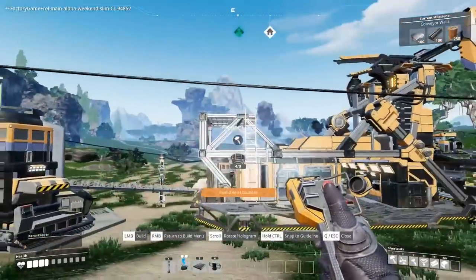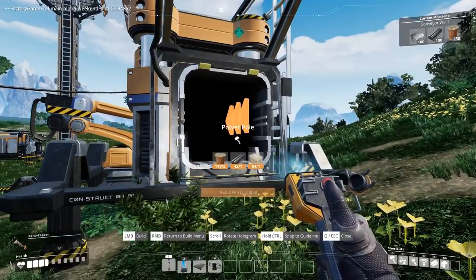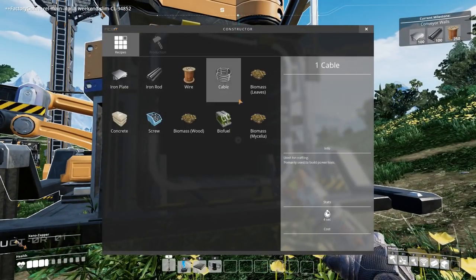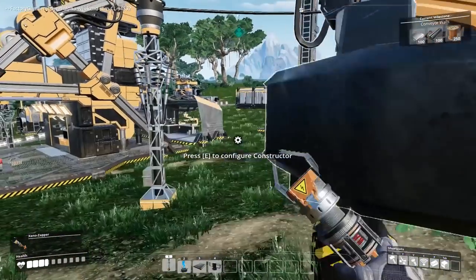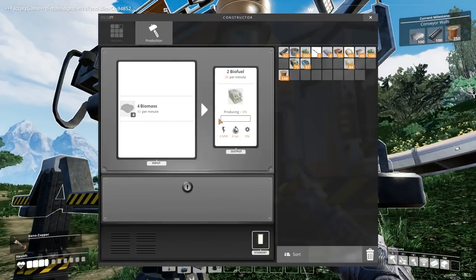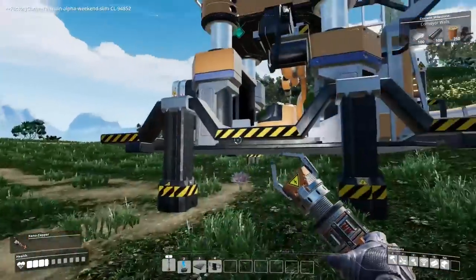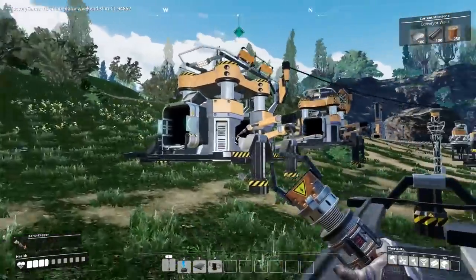Oh, that stretches — wow, didn't think it would stretch that far. So now I could automate that process, even though it's not the end of the world. This needs to be biomass from leaves — I guess we just keep sticking leaves into here. And then this will need to be biofuel. Let's make sure that's the correct way around — yes, it is. We haven't got it going beyond there. I'm not going to bother putting it into storage — I think we should be fine, it's going to be an occasional thing.